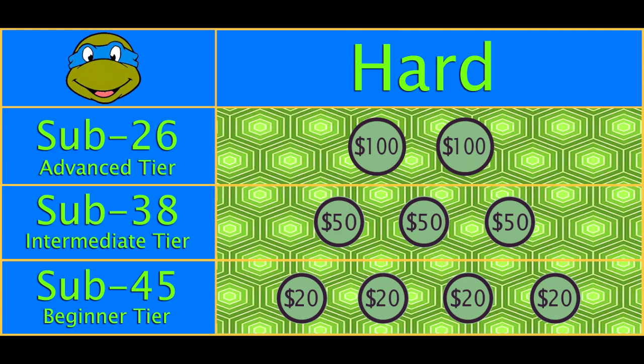Feeling good about yourself at this point? How about trying the hard aka Leonardo difficulty? This is where the big bucks are at. At sub 45, 4 runners can claim $20; 3 for $50 at sub 38; and finally 2 for $100 at sub 26.